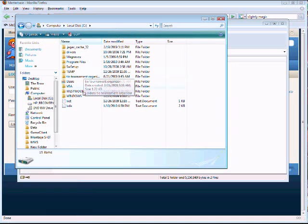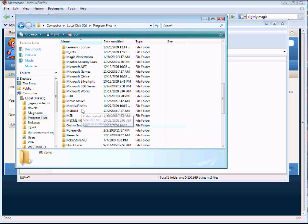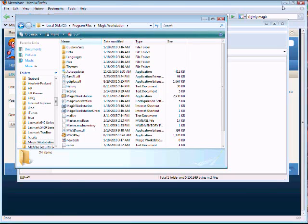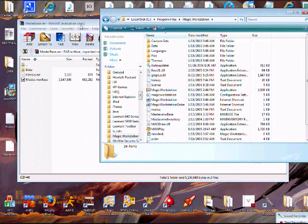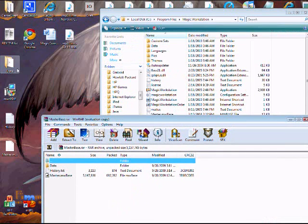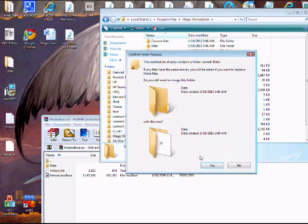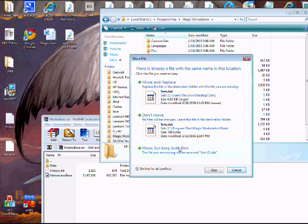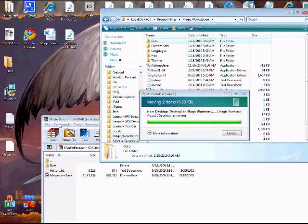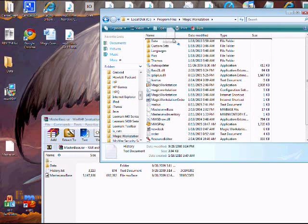So I'm going to open up Program Files and Magic Workstation right there. I'm going to minimize that for a second and move that over. Now I'm just going to drag these into here, and you're going to want to replace whatever is already there. Anytime you reinstall the Masterbase you just want to move and replace all of the existing folder files. Do it again for the History, and one last time for the Masterbase itself.